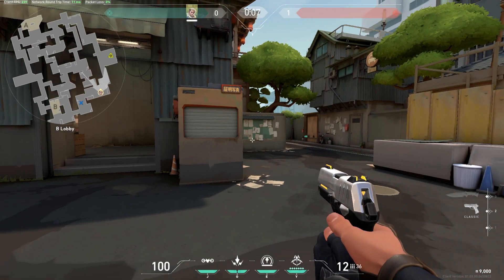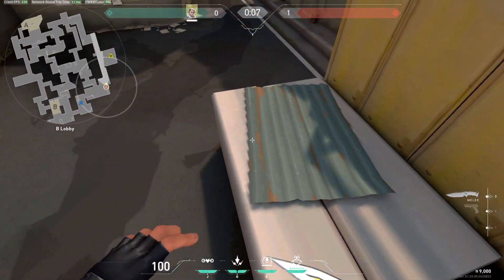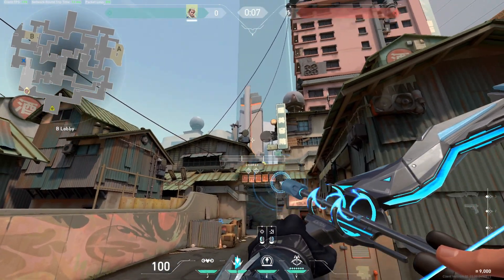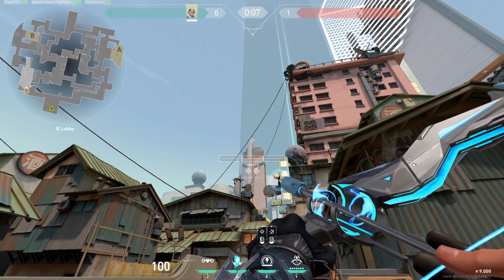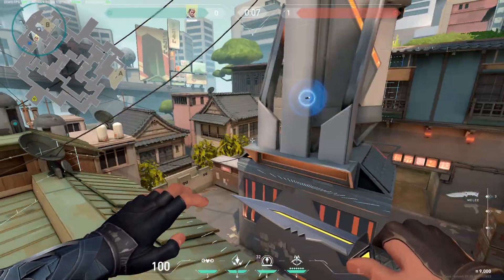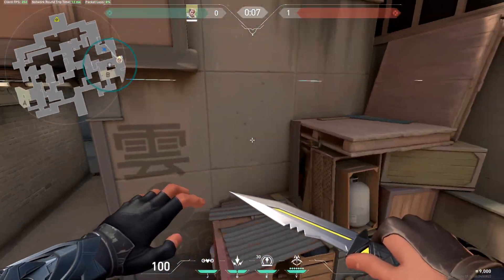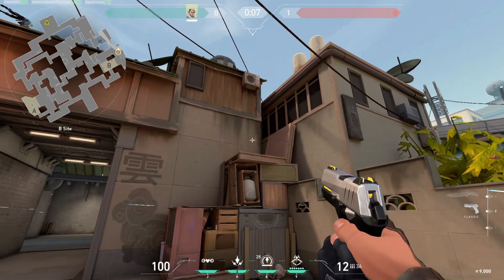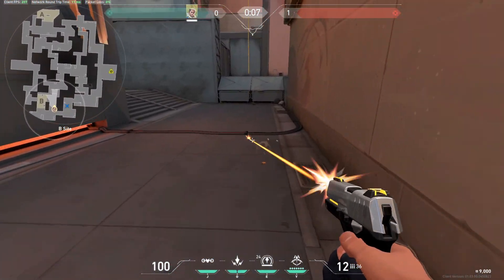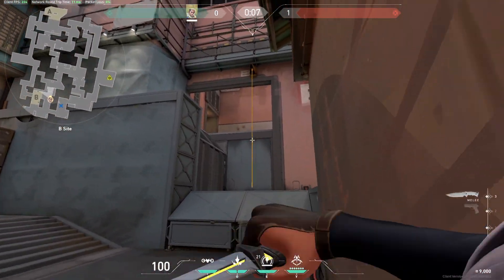The last two arrows I want to show you are from the same position. You need to jump on to this. Now aim for the corner of this tower. Revealing area, one and a half bars for the second one. And this arrow will find everyone hiding here, here, here, here, and even if someone is here and as well in heaven.